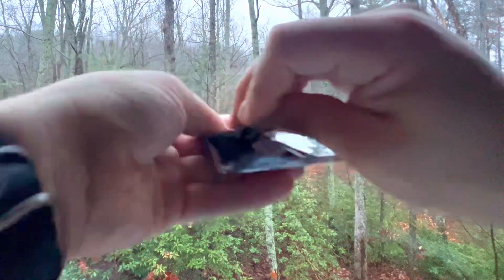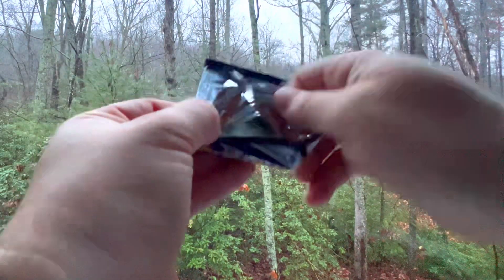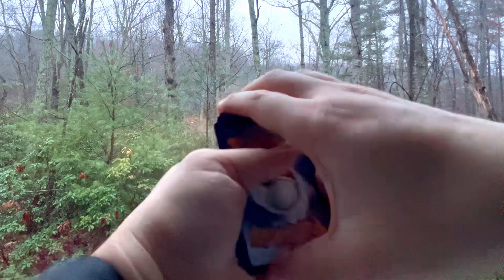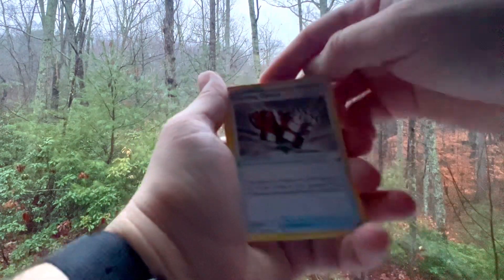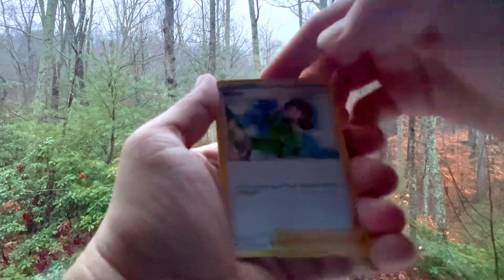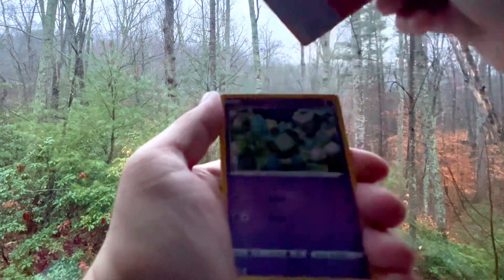Got the Articuno pack art. Got the code card for somebody. One, two, three, four — let's say Water Energy — and we got a Fighting Energy.